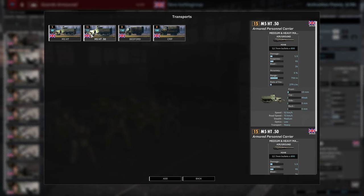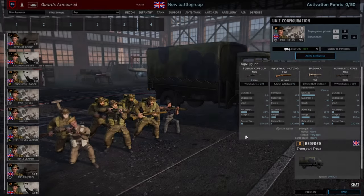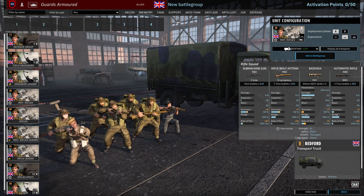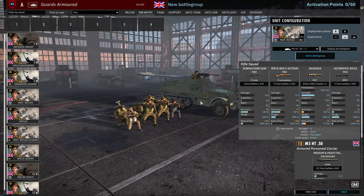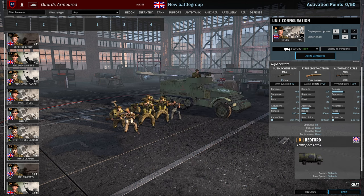In this division the British do get some .50 cal half tracks, which is nice. Only 12 of them so you do have to bear that in mind, but it is nice to bring. The .50 cal half tracks are rather obnoxious and you might want to make use of them in Phase A in their smaller numbers in order to get a good advantage.